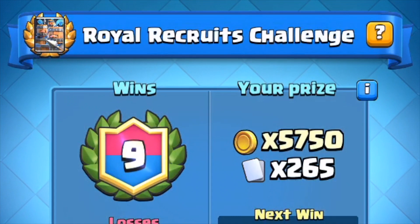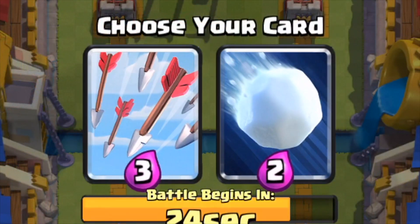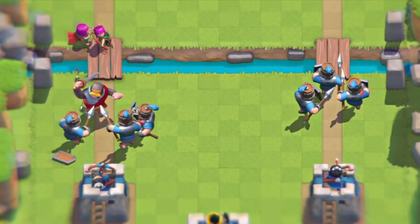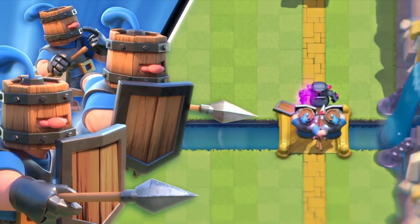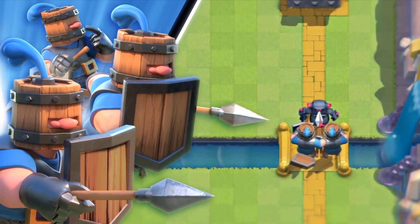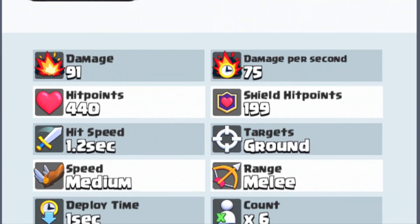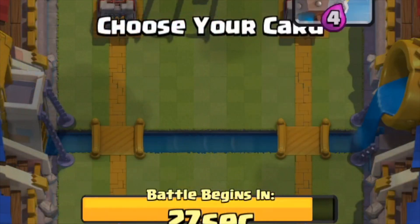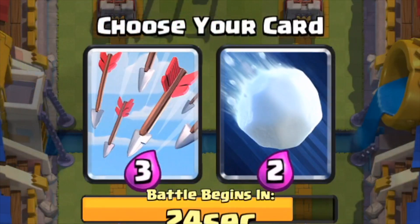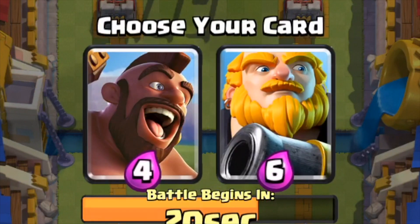Number 1: Always pick the recruits. These cards are good, at least in the challenge they are. They offer so much value on defense and provide double lane pressure on offense, something players find very hard to deal with. Their damage isn't too high, but it makes up for it in hit points, and it seems to have a place in a wide variety of decks. Of course, use your common sense — if the recruits really don't make sense, you gotta pass them up, but they sure are annoying to face.